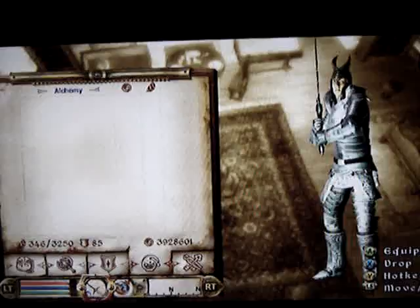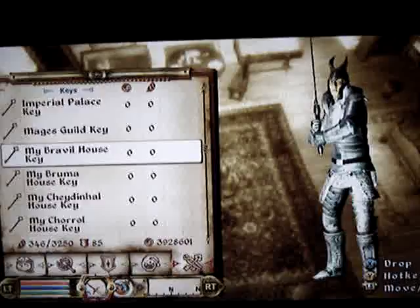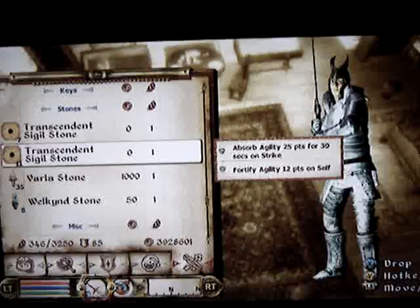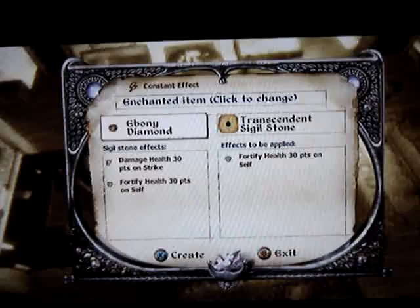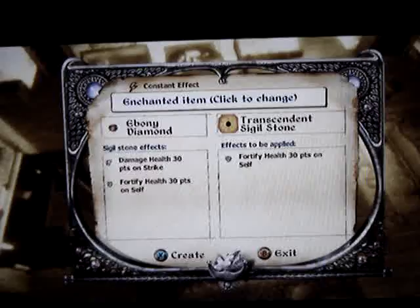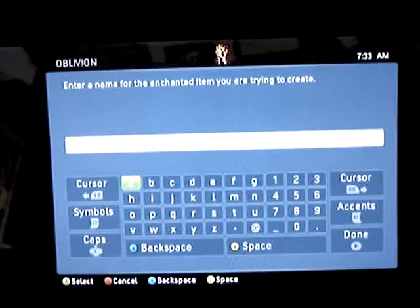Now for two permanent enchant items on you — you can do this with sigil stones, you can do this with soul gems as always. I'm just going to fortify my health 30 points. I'm going to select the one ring. Just get really cheap rings from the Red Diamond in the Imperial City and just duplicate a lot of them. You can do this with permanent enchanting, but with permanent enchanting you're going to need two scrolls.